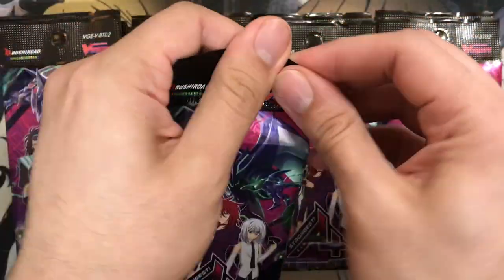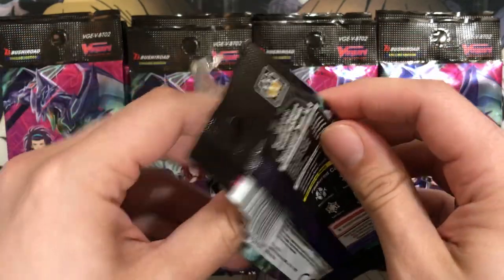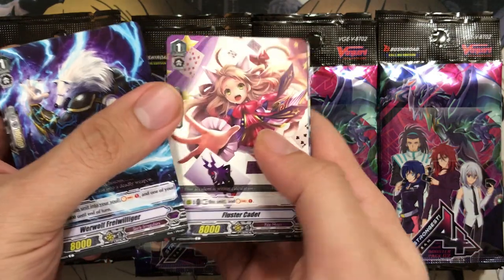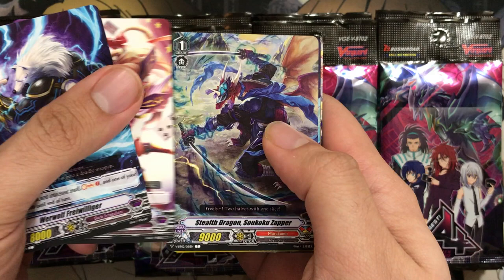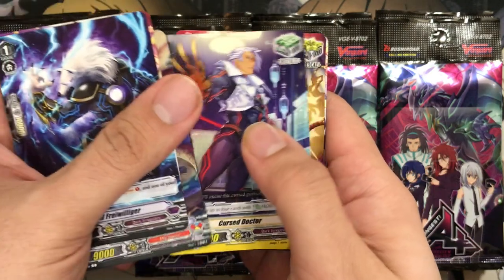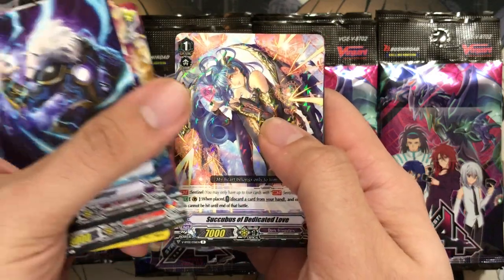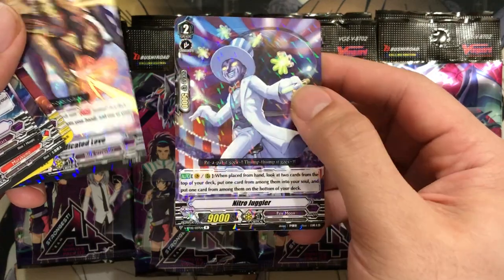Let's see if that trend continues with the first entry, or if they fixed that problem. We have Werewolf Frey Williger. I'll go through all the commons as much as I can until we start getting doubles and just skip through them. We have Fluster Cadet for Pale Moon, Stealth Dragon Sokoku Zapper, another Cursed Doctor, another Dynamite Juggler, and Succubus of Dedicated Love for Dark Irregulars. Just a rare in this one, so I think we actually broke that trend. Nitro Juggler for Pale Moon as well.